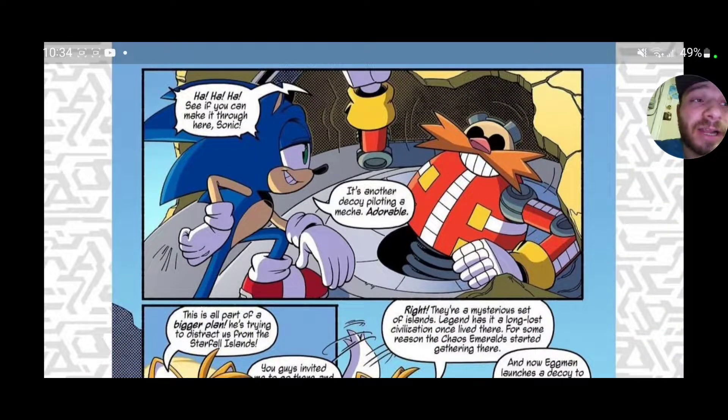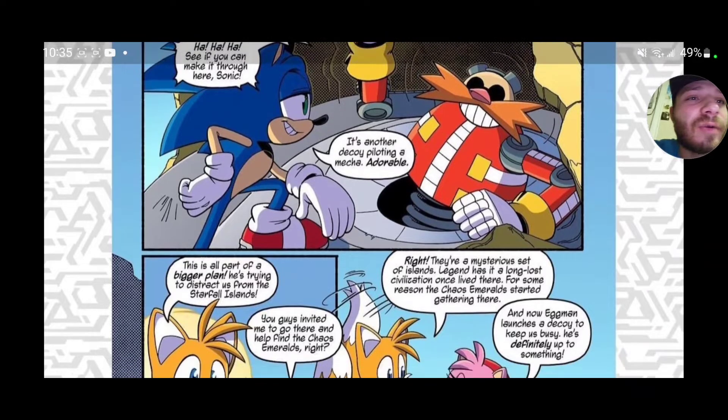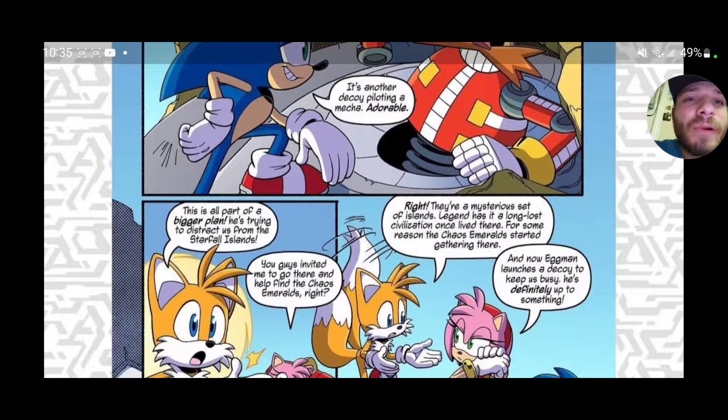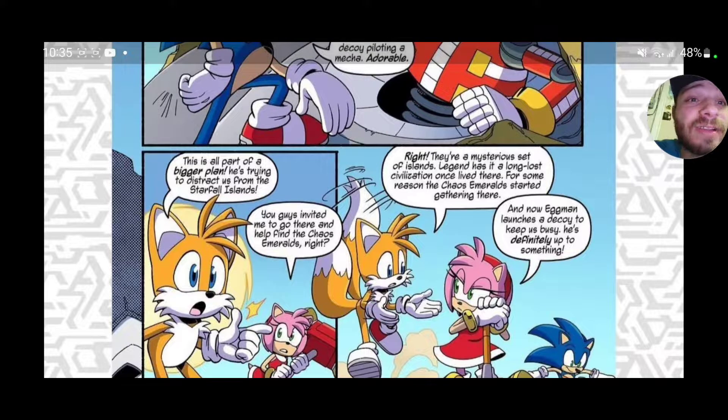So last time we basically found out that wasn't the real Eggman. Sorry, had to fix my voice real quick. The comic reads: 'See if you can make it through here, Sonic — it's another decoy.' 'Plotting a mech? Adorable.' 'This is all part of the bigger plan — he's trying to distract us from the Starfall Islands.'